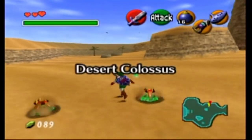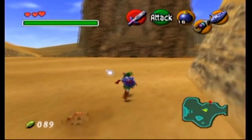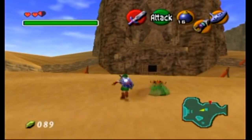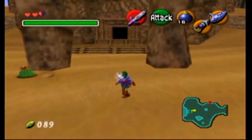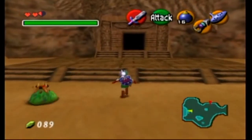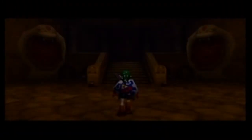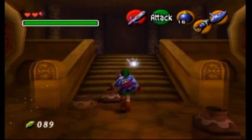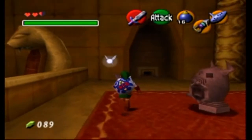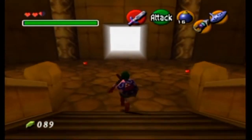You don't have to get it — it's optional — but we're going to go this way straight into the Spirit Temple. I keep getting stuck on these things. We're going to enter, get pots thrown at us, see a crawl space for a child that we can't use as an adult, and a block we can't move. So all we have to do is leave.